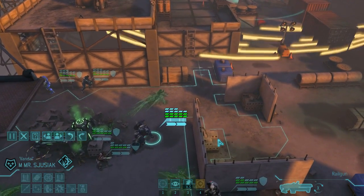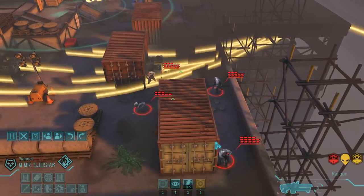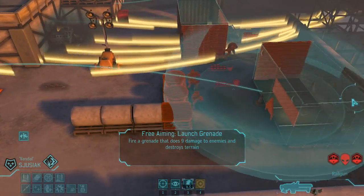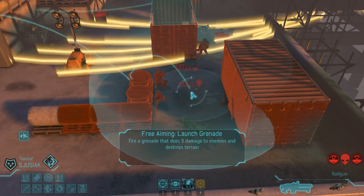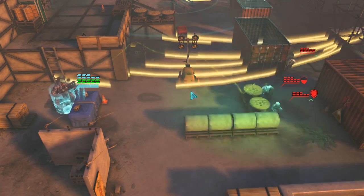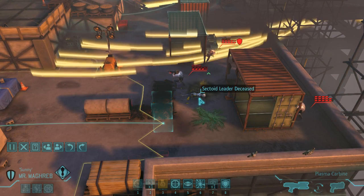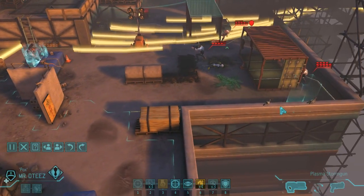I should probably try to go from here — come closer first. More people! We'll definitely take care of them. One down, three exposed, two hurt. How can we kill them easily? They are not on overwatch, so I can most likely kill the guy who is close.